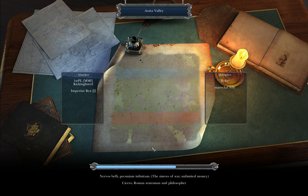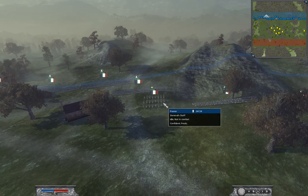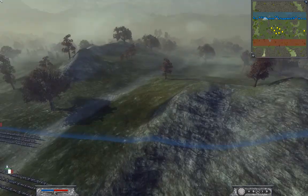This battle went very, very well — as usually our battles do go well. Me and Imperius brought two Lancers, two Chasseurs de Cheval, a General Staff, two National Guard, and two Fusiliers.